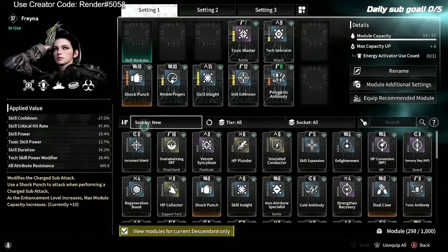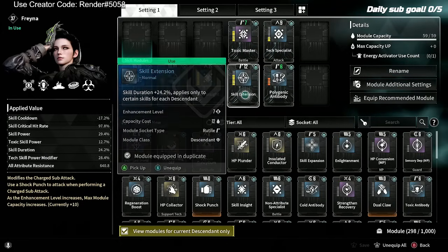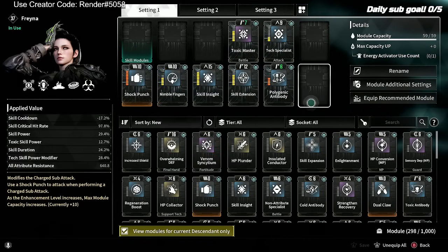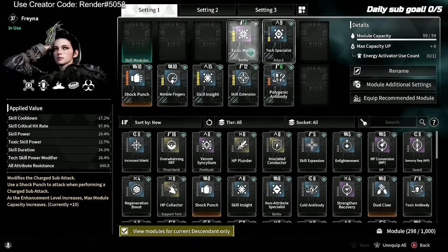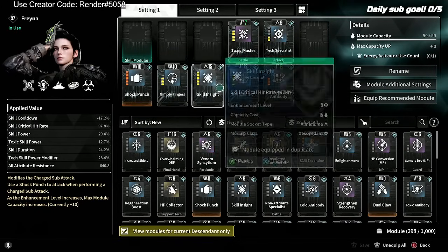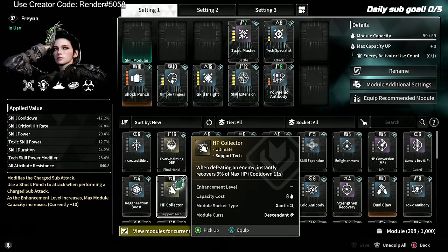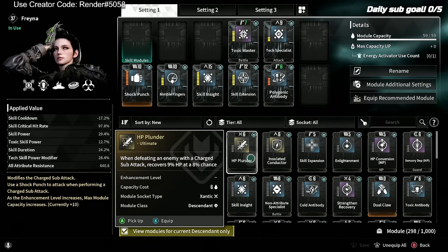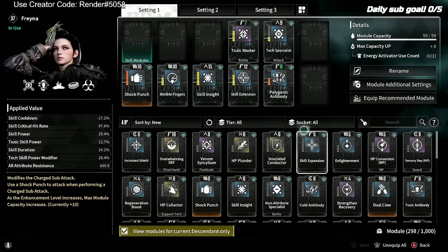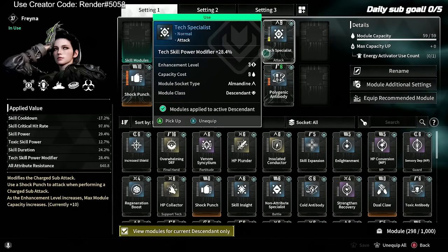So my build for Freyna, as of right now, is Nimble Fingers, Skill Insight, Skill Extension, Polygenic Antibody for all attribute resistances — just some defense for her — Tech Specialist and Toxic Master. Nothing crazy on her right now, that's her build. There's way more stuff I need to add on. I'm trying to add more stuff. I just started dumping points into Tech Specialist, so right now it's only like 28.4%. I will buff that further.